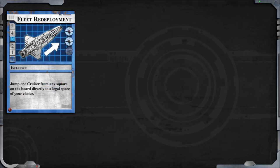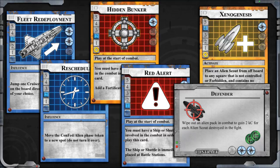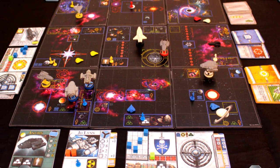The advanced game also includes cards and contracts that deal specifically with the optional rules, lending more depth and strategy to the contest. And that's everything. Thank you for taking the time to consider Shadowstar Corsairs.